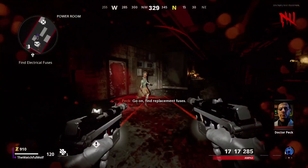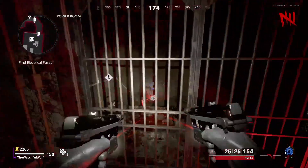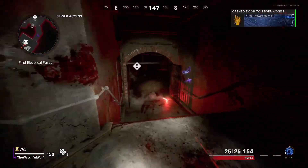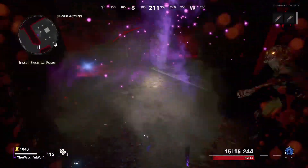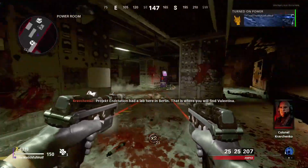One of those you've got from just killing that Tempest, and you want to insert that into the machine. Then an objective is going to be marked nearby. Just in that power room, there should be a door you can open and make your way to another Tempest, and once you kill that Tempest, you will also drop a fuse. You can take that back to the power and put that into the power.